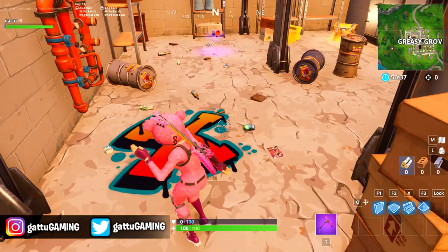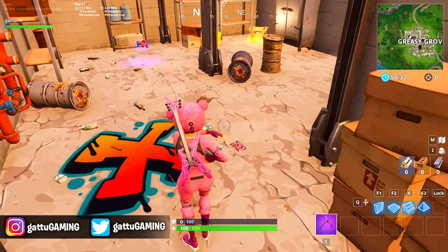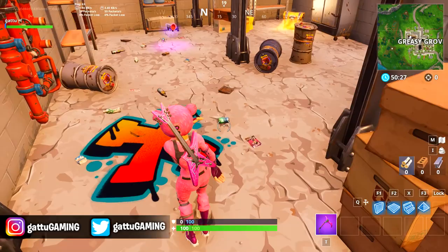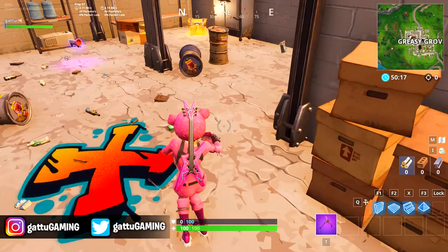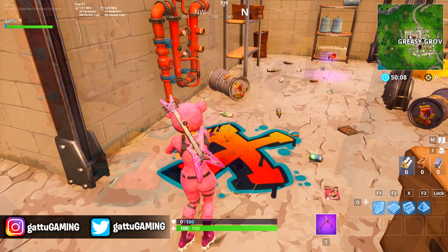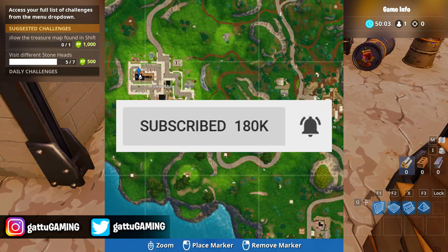The next location is the big Dart Burger restaurant in Greasy Grove. If you enter the restaurant, go inside, go down one level, and in that corner you'll be able to find the jigsaw puzzle right over there. We do our research and work hard so we can help you guys every single week with the challenges.